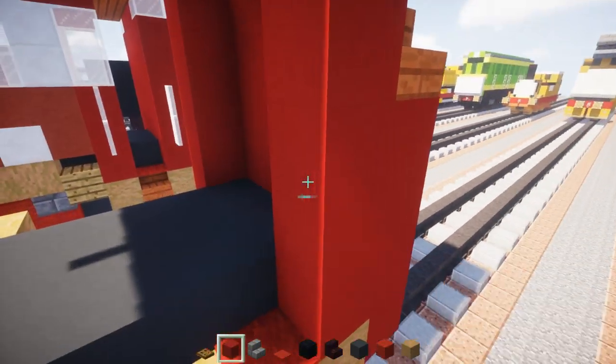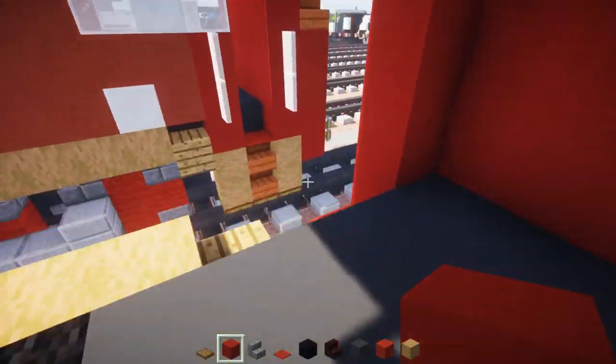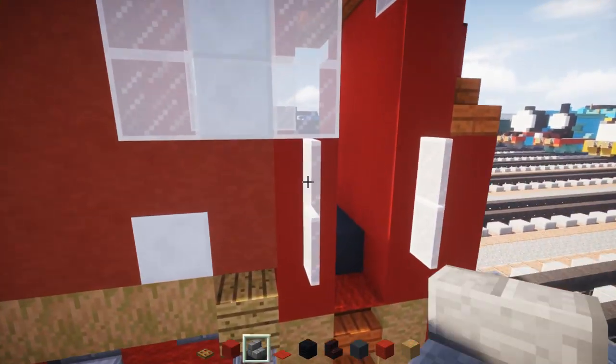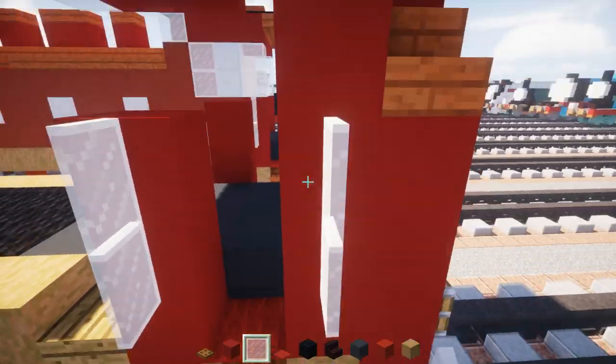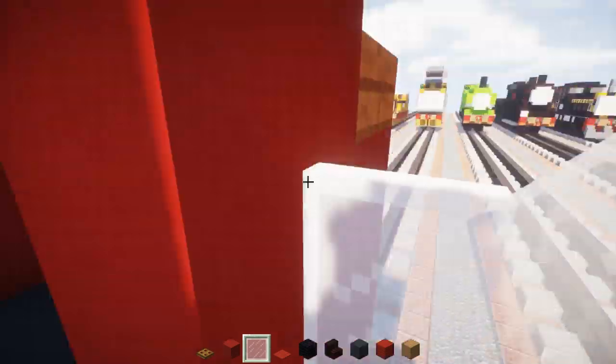Right over here, add 3 red concrete blocks. Then take a white stained glass pane and add 2 on both sides — these are going to be the handlebars to get into the cab.